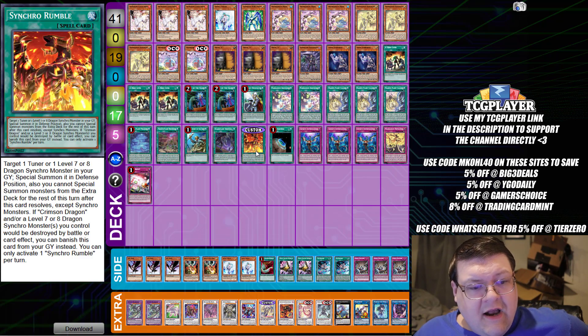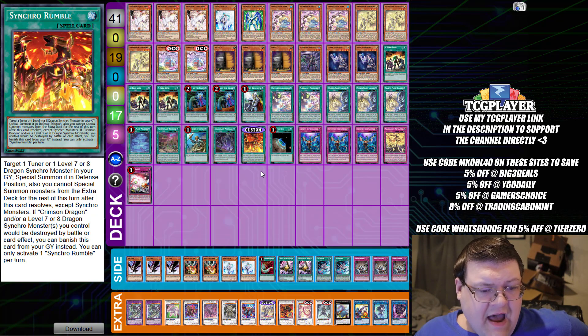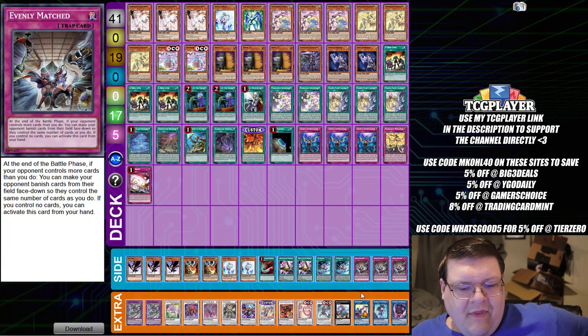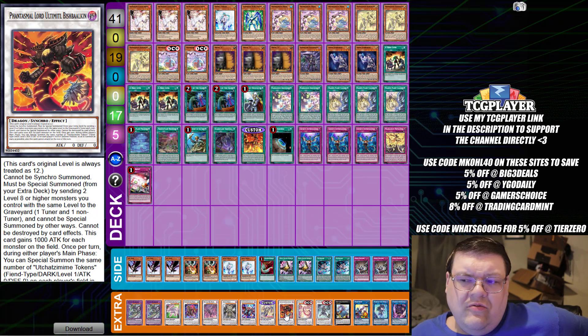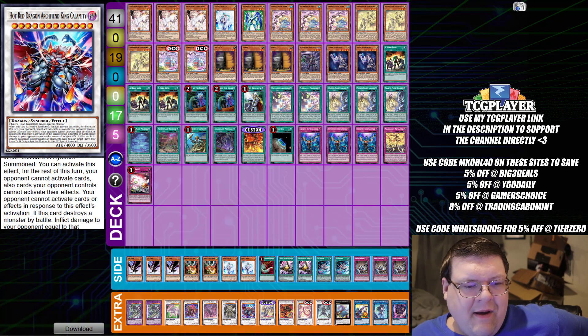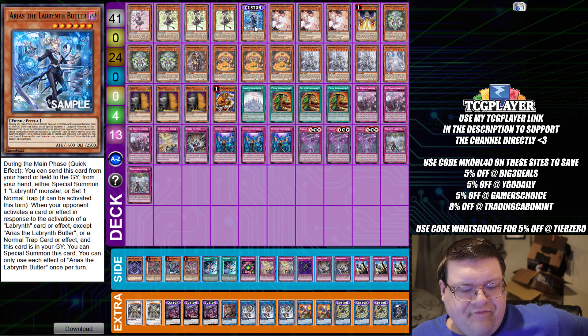We have Mana Diem here, playing Synchro Rumble, which lets you basically revive a dragon and special summon from the extra deck for the rest of that turn except for Synchro Monsters. We also have the Crimson Dragon — if a Crimson Dragon or a Level 7 or 8 Dragon Synchro would be destroyed by a card effect, banish it from the graveyard instead. And of course, we are doing Ultimaia Bishi Bulk plays — this card is going to be one of the biggest troublesome innovations for this deck. Being able to expedite the process into King Calamity on your opponent's turn so your opponent can't play the game is just absolutely amazing.